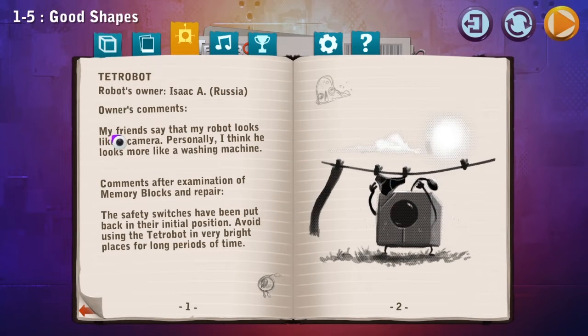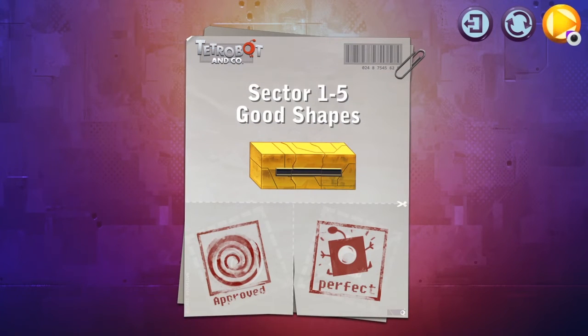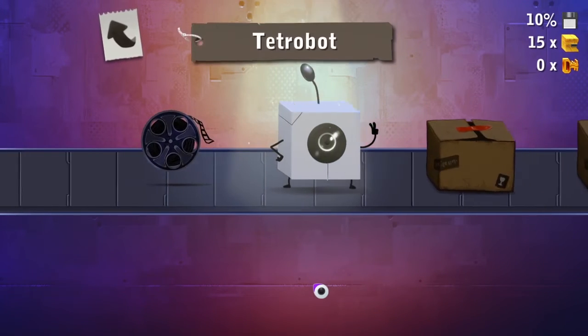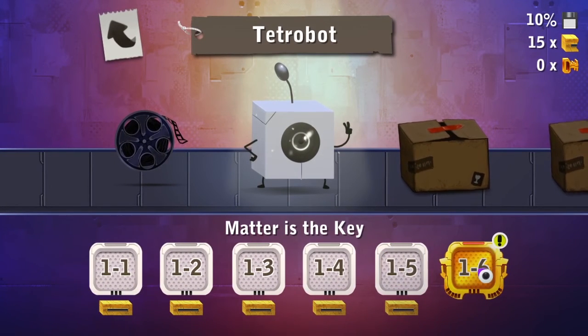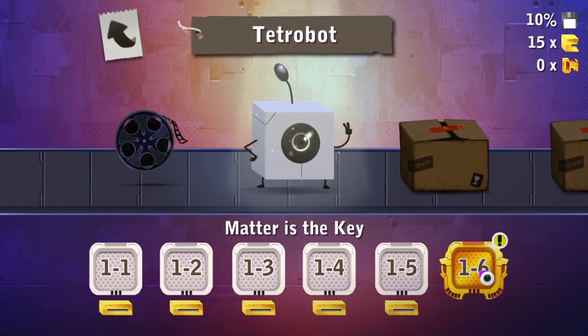My friends say — yeah, we saw that. Comments after examination of memory blocks and repair: the safety switches have been put back in their initial position. Avoid using the Tetrobot in very bright places for a long period of time. Okie dokie. Now we'll be going to World 2, I guess. Oh no, there's a bonus! How should I do this? World 2 or bonus? World 2 or bonus? Hmm, there's a bonus.